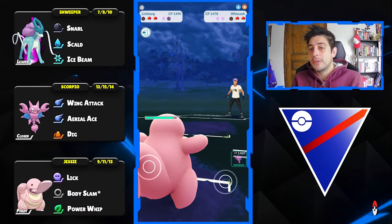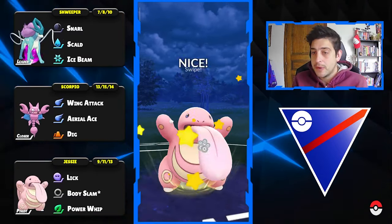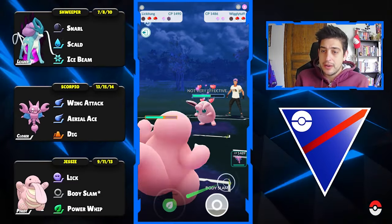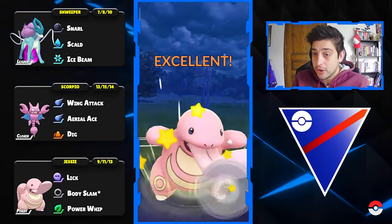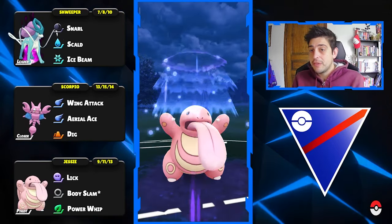So Whiskas is now gonna go down and of course all we have to do here is over-farm with our Leaky Tank. At the back they have a Wigglytuff which is a natural counter to our Leaky Tank, but at this point it can absolutely get destroyed by those back-to-back Body Slams before it even reaches Icy Wind.